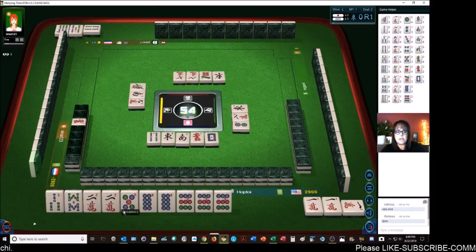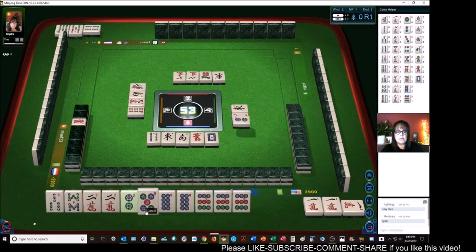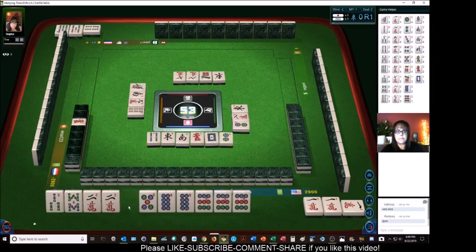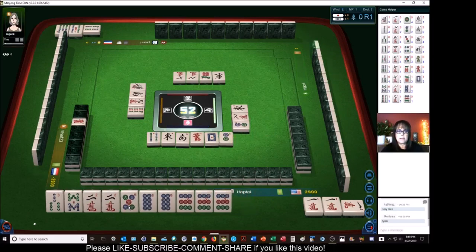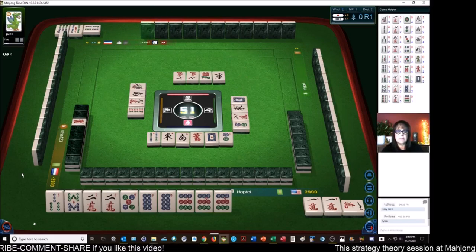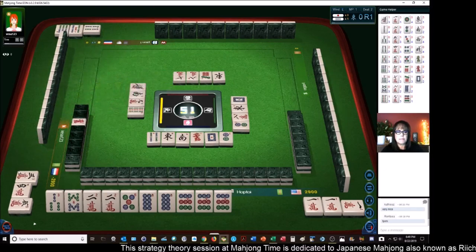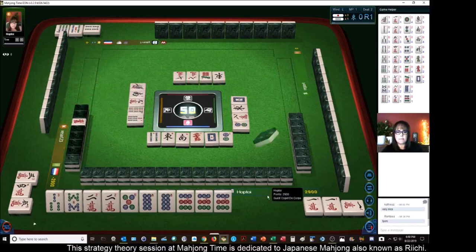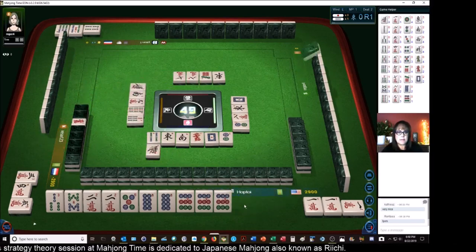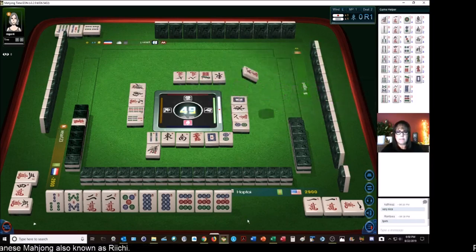I don't know what the chances are of drawing a two crack and an eight dot though. There's a two dot out. Two dots. White dragon. Four characters. Seven bamboos. Five characters — okay, we've got a Riichi player now.